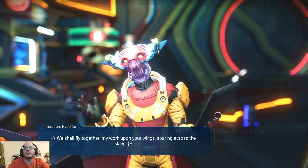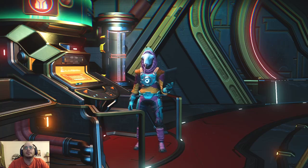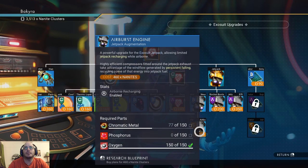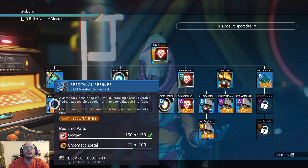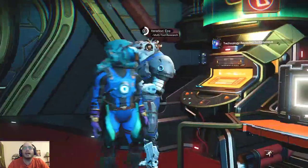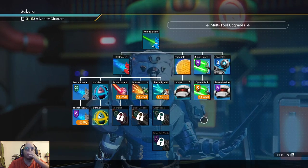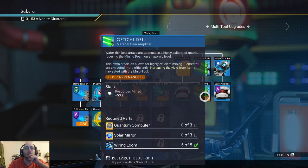I'm pretty sure we'll farm infinite nanites eventually, just not yet. That is done. What do you have to offer? That's not useful. That's just way too much. Personal refiner does sound useful — it is basically saving one slot. Let's buy that one. I don't think I can afford unlocking all upgrades and still keep enough nanites for useful stuff, so I'm gonna see what I really want to upgrade. This one looks really useful. Again quantum computers — I wonder how to make them.